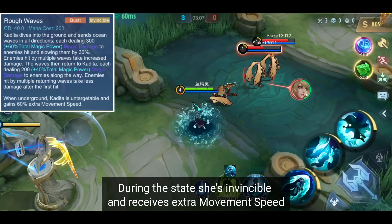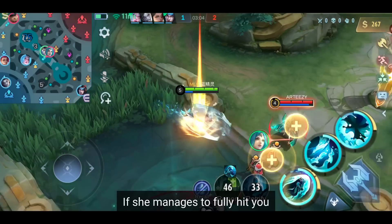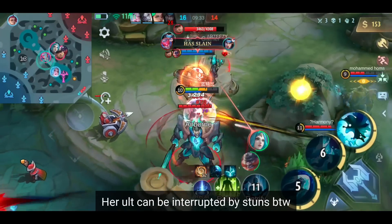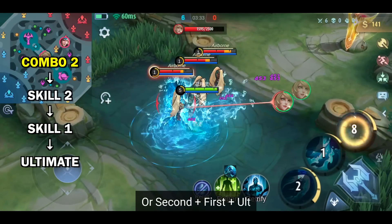During this stage she is invincible and receives extra movement speed. After a short moment, the waves come back to her, dealing additional damage. If she manages to fully hit you, it's an almost guaranteed death if you are a squishy hero. Her ult can be interrupted by stuns, by the way. The usual combo is 1st plus 2nd plus ult, or 2nd plus 1st plus ult.